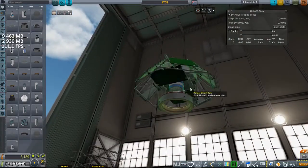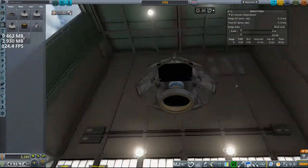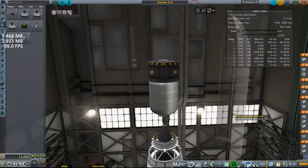Pretty much it's just some of the basic science experiments, but it's going to help us a little bit. Here, get rid of the fairings right now.